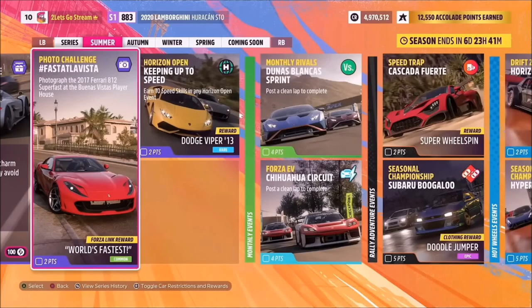Hello and welcome back to the channel. Join me for this week's photo challenge guide called Faster La Vista, which wants you to photograph the 2017 Ferrari 812 Superfast at the Buenas Vistas player house. So without further ado, let's get stuck in.